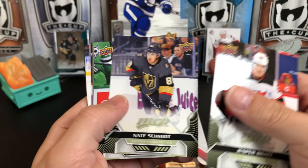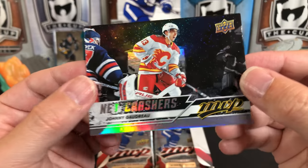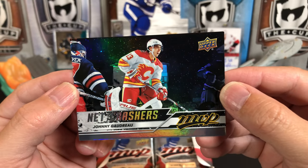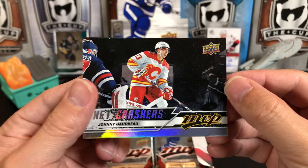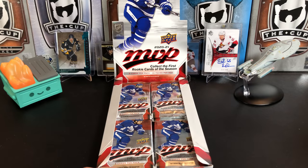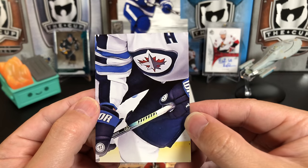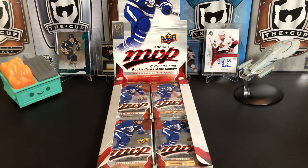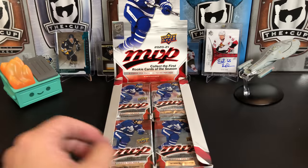Jesper Bratt, Nate Schmidt, Mark Stone. And we've got our first look at our Net Crashers inserts — Johnny Gaudreau. I really like that, it's almost like a starfield effect there, really cool. There's the back with a little write-up and he's number five. And then our next one is another puzzle back of P.K. Subban. Kyle Connor maybe — I think he's the assistant captain. Probably a Winnipeg fan knows who that is. Kyler Yamamoto, Eric Staal, and Brandon Saad.